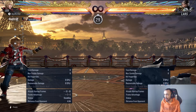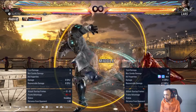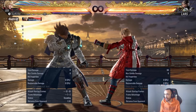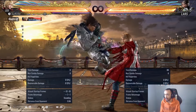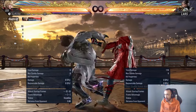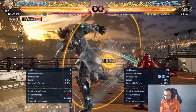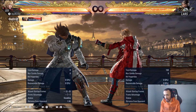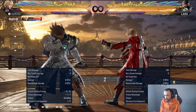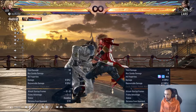So three-to-one: before, we were able to sidestep this to the left — if we blocked the mid we could step to the left. Now this option is literally gone because they made it more plus. It's now plus five on block, so unfortunately we just have to deal with this as it is. Our options are obviously power crush and sabaki.